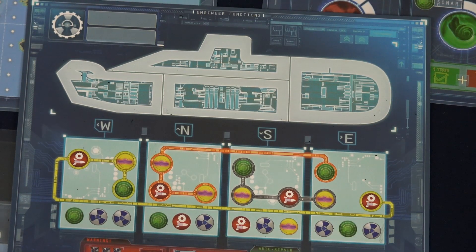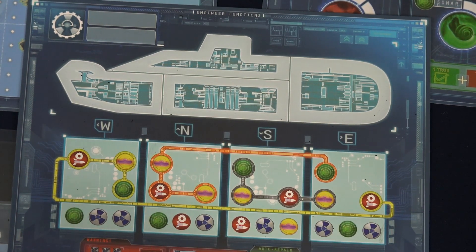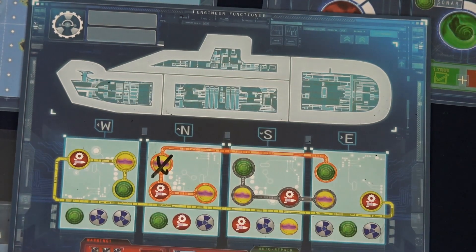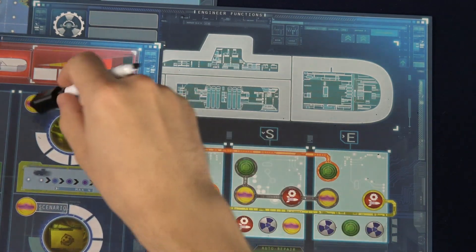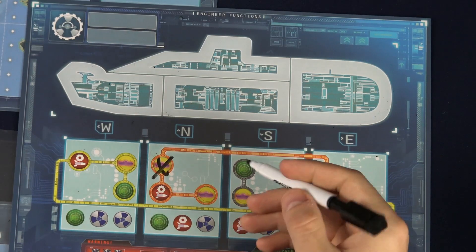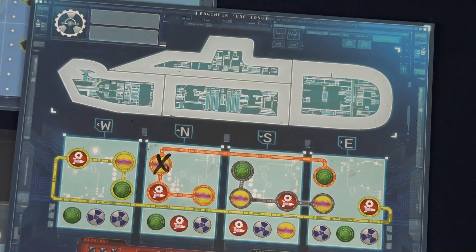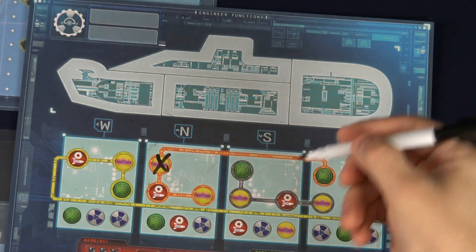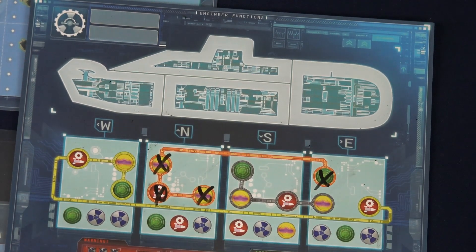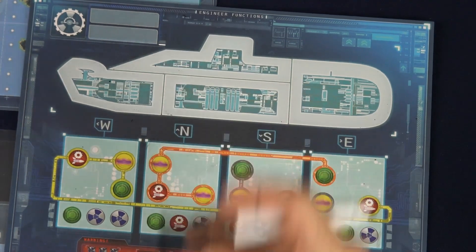The last role is the engineer, who's responsible for tracking the various damaged parts of the ship. Each time the captain announces a direction, the engineer crosses off one of the symbols under that direction — so under north, they might cross off a symbol. These symbols correspond to the gauges on the first mate sheet, and if any symbol of a particular system is crossed off, that system can't be used even if the first mate has it ready. Some symbols are connected by a colored line indicating they're in the same circuit, and if all symbols on one circuit are crossed off, that circuit will self-repair and the engineer can erase all the marks.